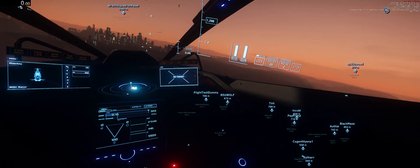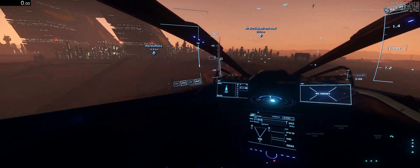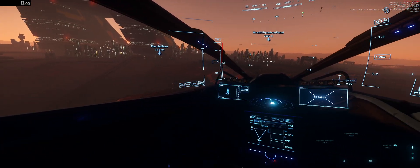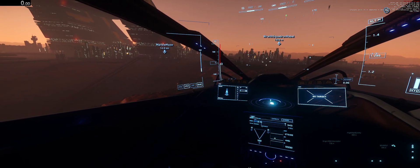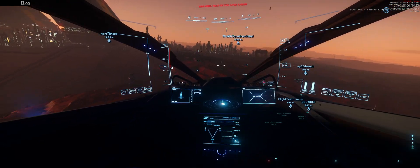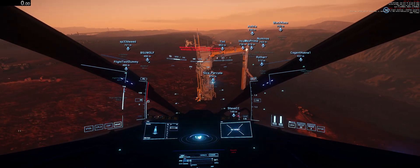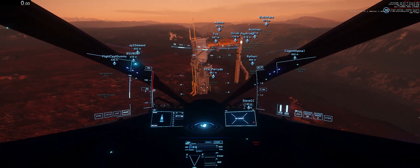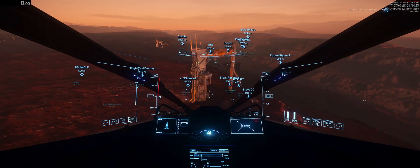Try to maintain less than 10 meters per second as you gently glide to the ground. Go ahead and do so at this time, and once you are landed, watch my stream so I can demonstrate. Are we training for the Empire Shack? Yes we are.